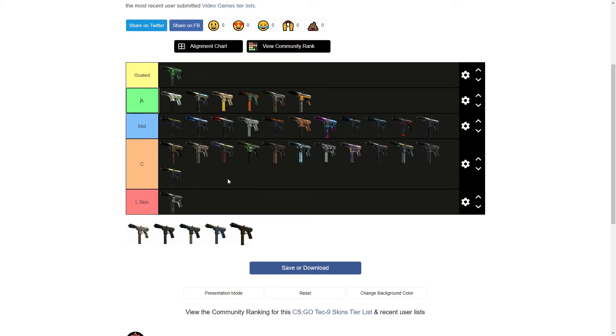Then we got the Tec-9 Avari Camo — going to pop that in the low tier too, it's pretty rough. And then there's the Army Mesh — boys, we know where that's going: L tier, at the back of L.